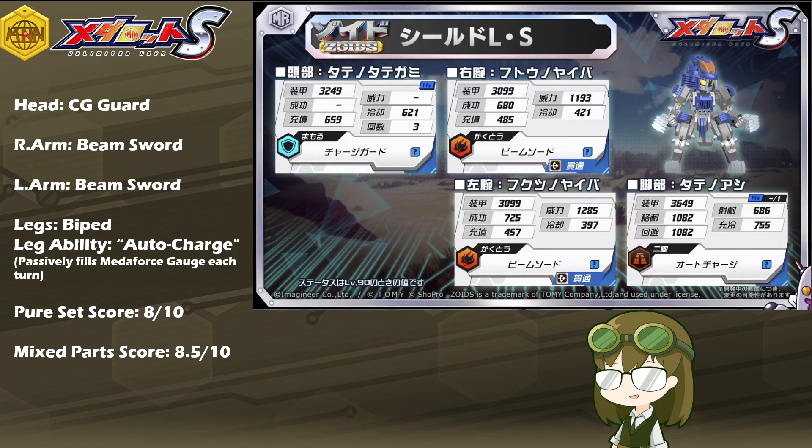Charge Guard on the head is a defense skill that will put him in a defense stance, allowing him to guard and get incoming damage taxed for his allies. The level of charge in his gauge is relative to how much damage he'll reduce when taking those incoming blows. Naturally, the lower his charge is, the less damage he'll be able to negate, whereas if he has a full or nearly full MetaForce gauge, it's much more likely he'll keep the damage as low as possible.